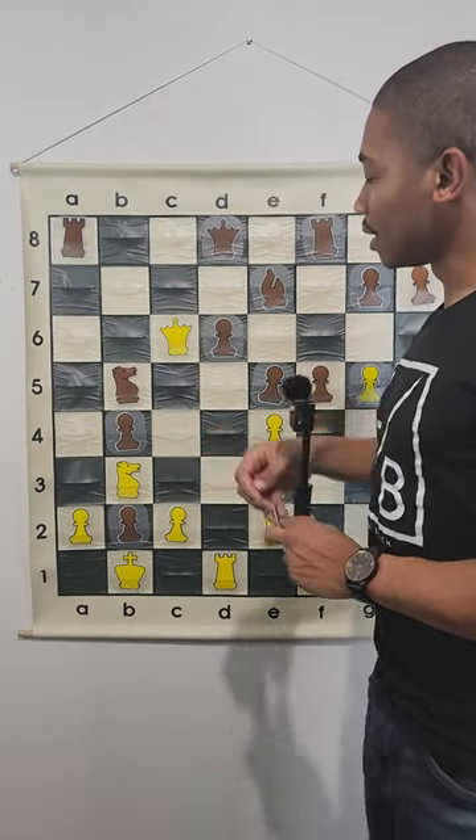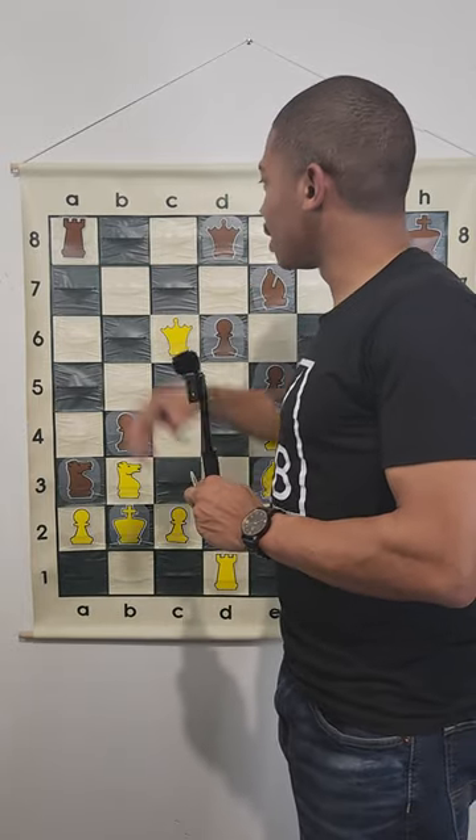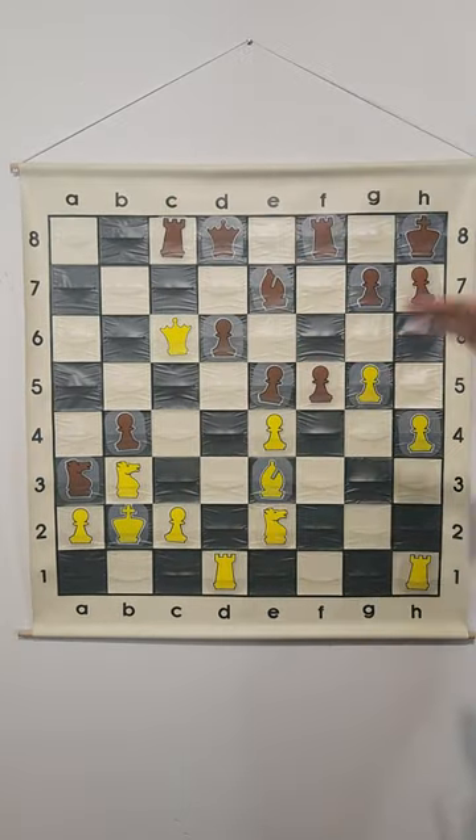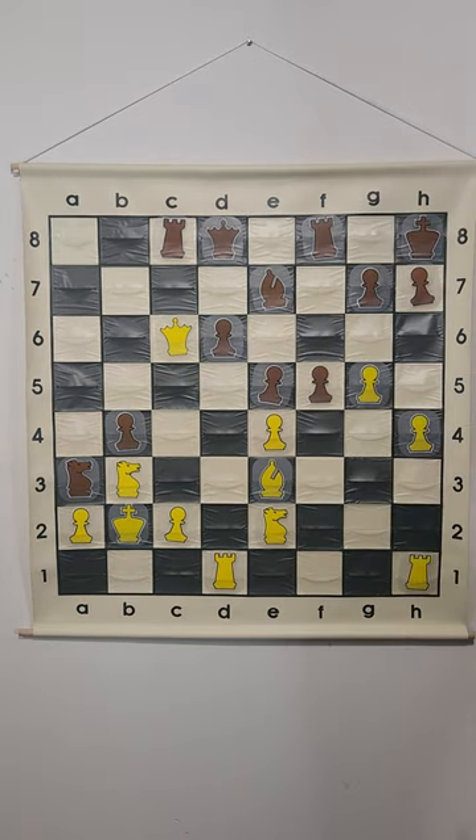If queen takes on c6, knight a3 is damaging because after king takes on b2, then rook to c8 will ruin white's whole career. And then after queen moves, rook takes on c2 — this is definitely devastating.